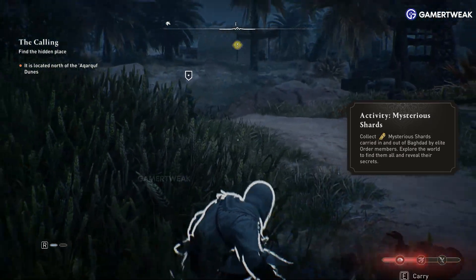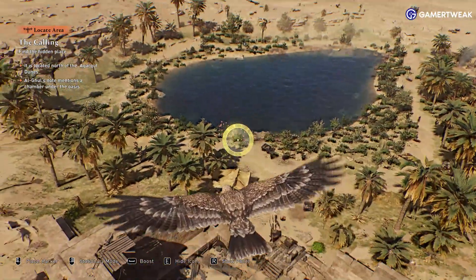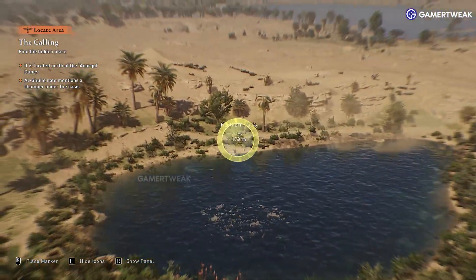To use them you need to find this place, it can be tracked in one of the early Nihal's investigation missions.